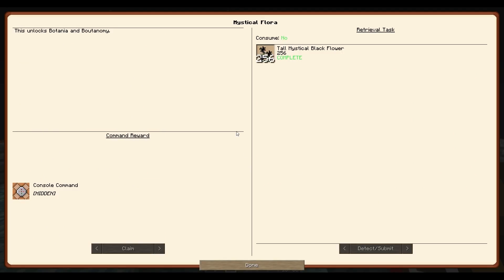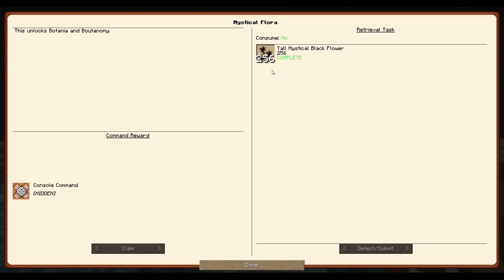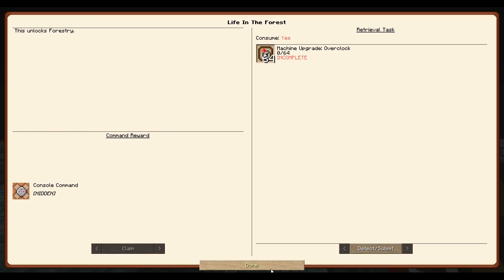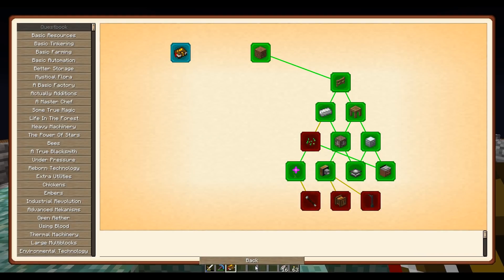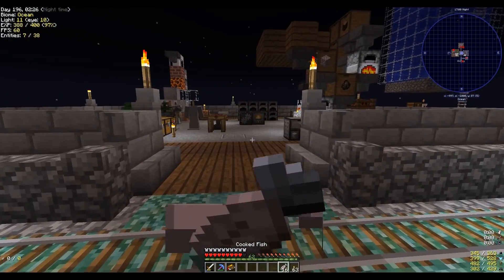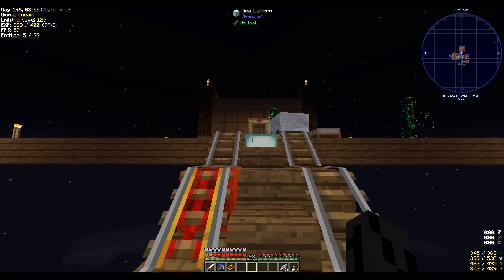Britannia's quest is different now — it's 256 of any tall mystical black flower, rather than specific ones. To access this, you'd have to make 64 machine upgrades, and to do this one, you'd need to make a bunch of tempered stuff. I'm really interested in getting into factory tech. I know I'm putting off Britannia — I'm sorry for those who want to see me get into Britannia — but factory tech is new and I like new stuff.